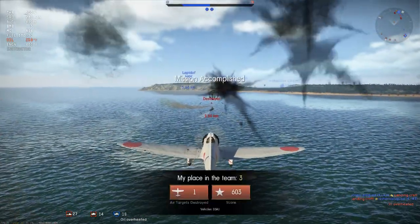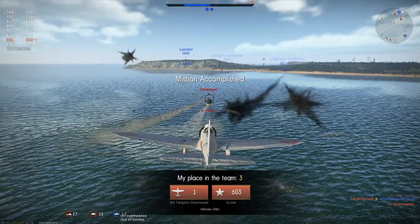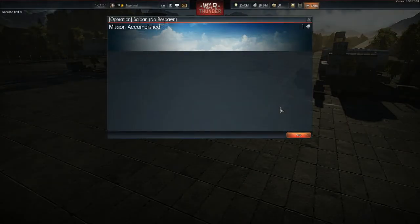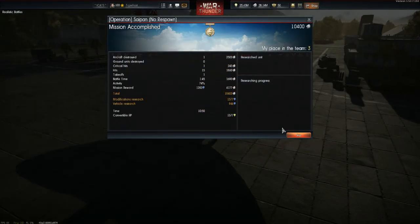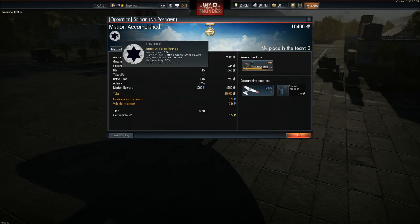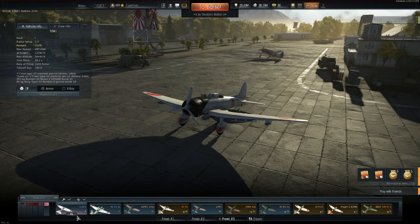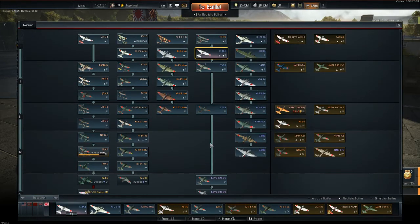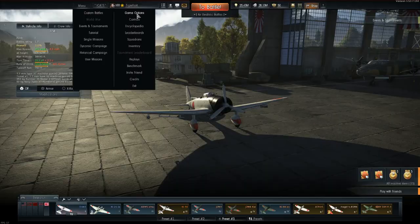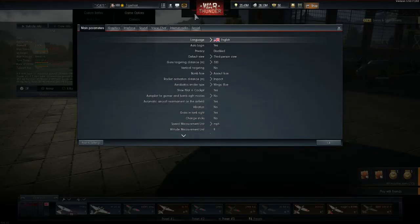I guess I shouldn't be complaining. There's my engine injection — and I also got the Israeli Air Force roundel. Can I purchase that, please? If they would simply add in a thing where you can turn it off so players don't have to see that disgusting crap, then it wouldn't be so bad.